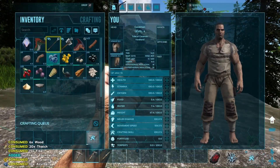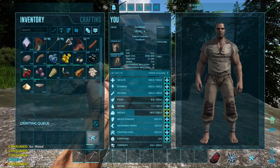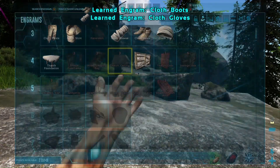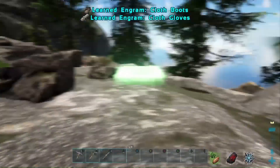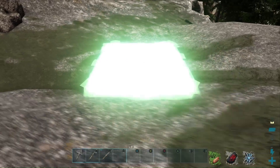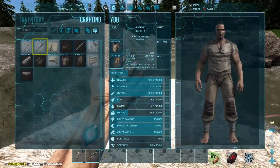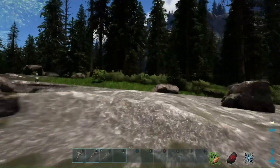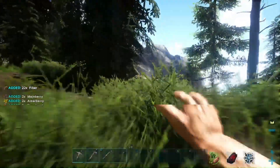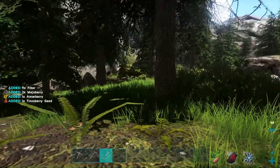Still pretty hungry even though I've eaten all these berries — they must not have much sustenance. Got another level up — let's learn the rest of the clothing. I feel like we may need to take down some of these dodos because their hides may provide further clothing. I like the foundation right there — a little thatch house working its way up. Dodos are prey, so they're going to lead predators to the area.